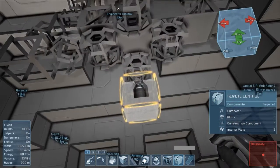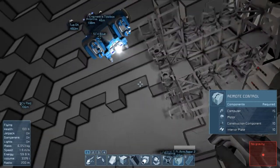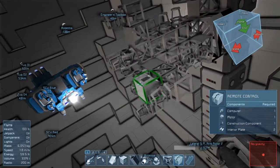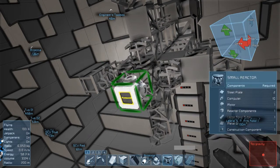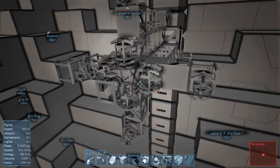Need to make sure the control block is facing the right way, which is hard when we're facing the wrong direction. Yeah, that is the way we want it to face. Plop that there, then we'll put the reactor — hopefully it only needs one.